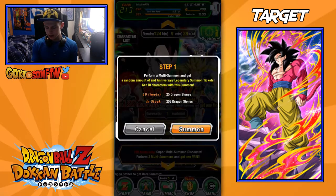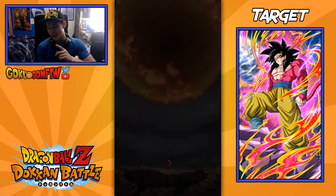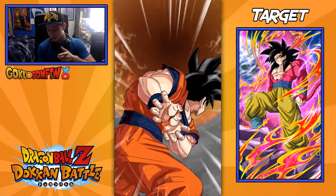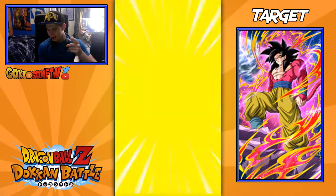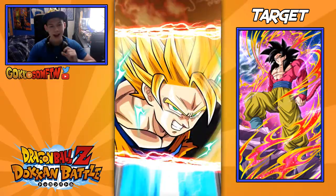Okay, so first summon here. I'm gonna go for this discount multi — we got 25 Dragonstones for a multi summon, which is amazing. What are we gonna get? No pods and Super Saiyan. Okay, we didn't even get a Hercule — I've never seen that before. This could potentially be a bye guys.